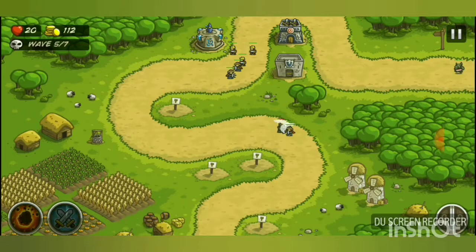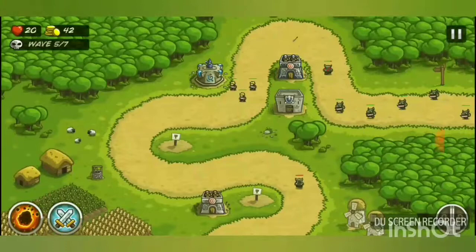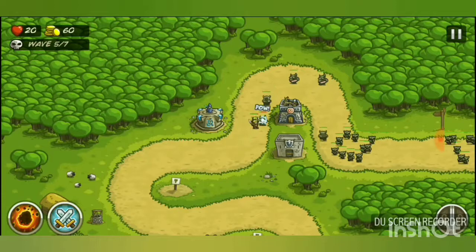Sending this wave early. I'll place some troops here to deal with the enemies. I had to build a tower there — only took one arrow to clear them out.